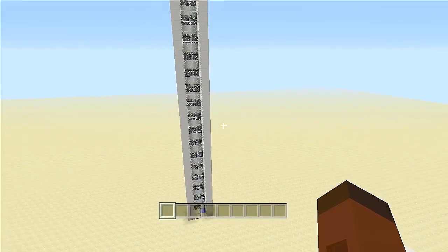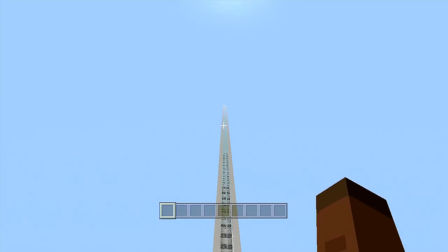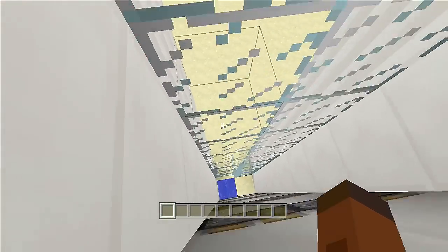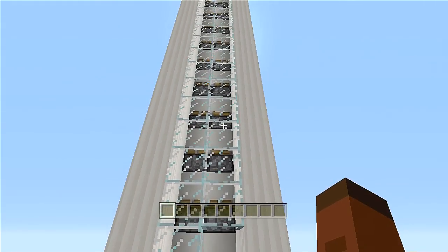Once we are up here we can do whatever we want. All I have is a nice little view of my other elevator that goes all the way to the sky barrier. Once we are done, just swing back over here to where our water source is, drop right into it, and go on your merry little way. You will not die on survival from that water source.